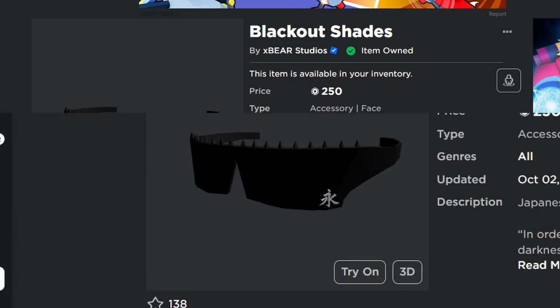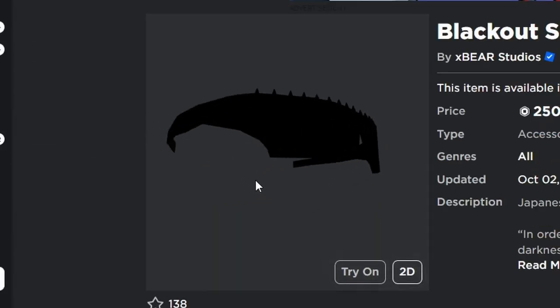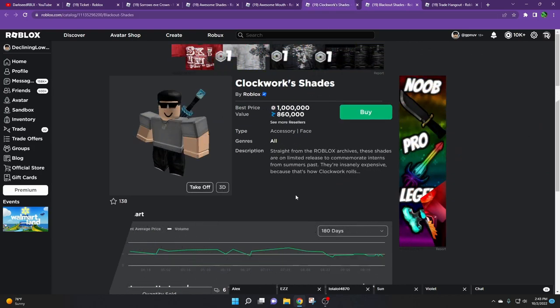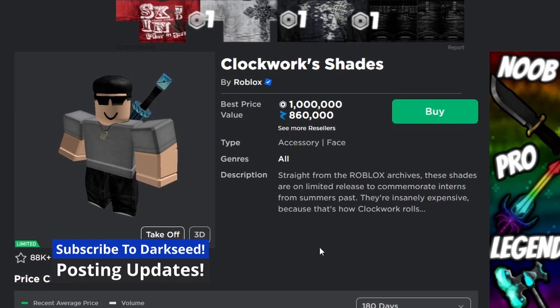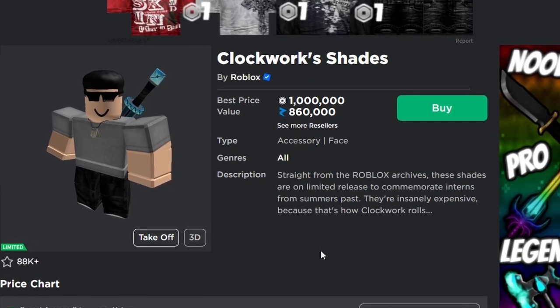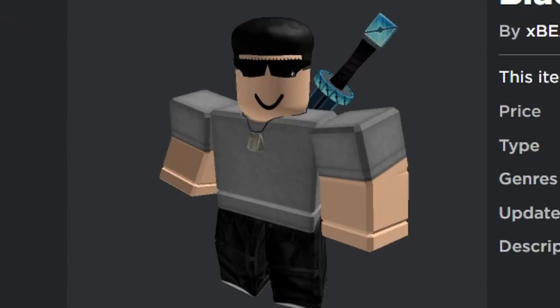This item is the blackout shades. Now at first you may recognize what this kind of looks like — the clockwork shades. The clockwork shades are a 1 million valued item, well actually 900,000, but the best price is 1 million, and this is not very common.